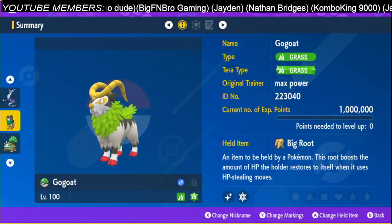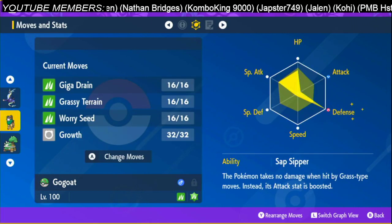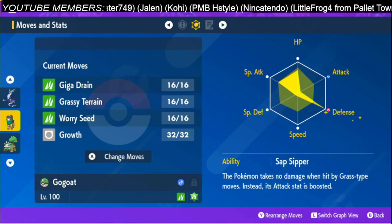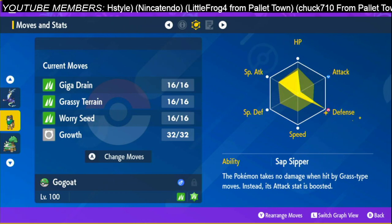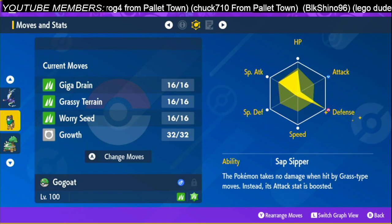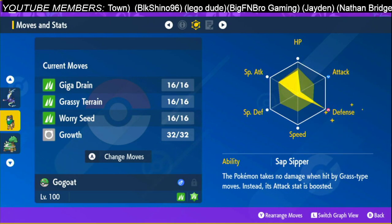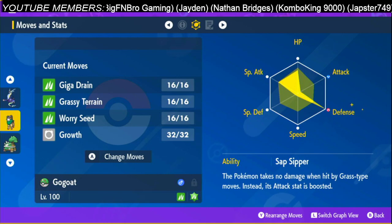Next one is going to be Gogoat with the item Big Root. This one has a special EV spread: 132 HP, 252 Defense, 124 Special Attack, with the ability Sap Sipper. The attacks are Giga Drain, Grassy Terrain, Worry Seed, and Growth. You can also put Sunny Day on it — replace one of the Grass-type moves. With Sunny Day, Growth does plus two in the sun instead of plus one.